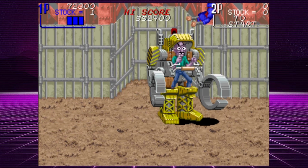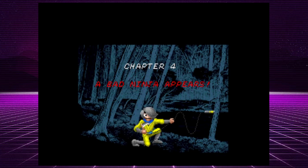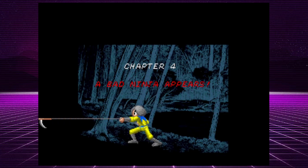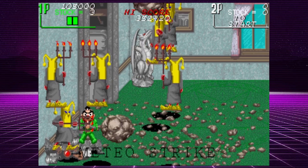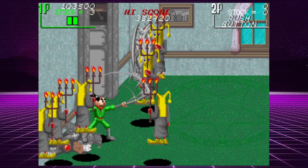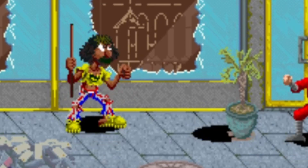The blue ninja uses a fast katana, the yellow ninja wields a chain and sickle, the red ninja is armed with ninja stars — my personal favorite — and the green ninja, who resembles a well-known muppet, uses a three-part staff. Each has its own strengths and reach. The enemies in this game, let's just say, are interesting.